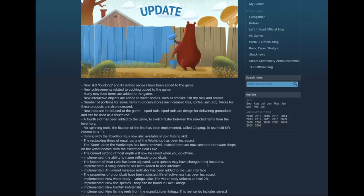I know that was on the list but they didn't really mention they were going to do it. The bottom of Bear Lake has been adjusted and cursed species may have changed their location - that's not a big deal for me because I don't have many spots set up there, so perfect for doing some Bear Lake videos next. An unread message indicator has been added to the user interface. The properties of ground bait have been adjusted - its effectiveness has been increased. And the new water body, Ladoga Lake, unlocks at level 28 - even higher than I said.